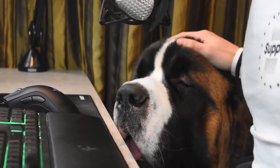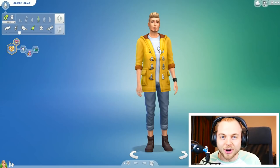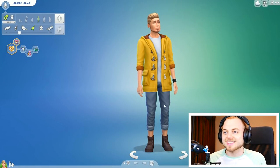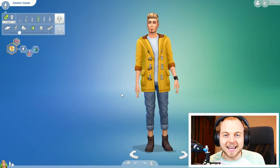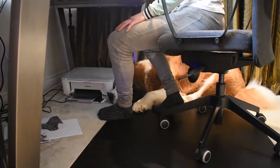Hello everybody and welcome to The Sims 4 Cats and Dogs Edition. Today I'm being joined by one of my dogs, Cujo. He's the Saint Bernard and today we're going to be trying to recreate Cujo in the game. This recording just got a little bit more awkward — Cujo has decided to sit underneath me during this video, instead of being by my side.